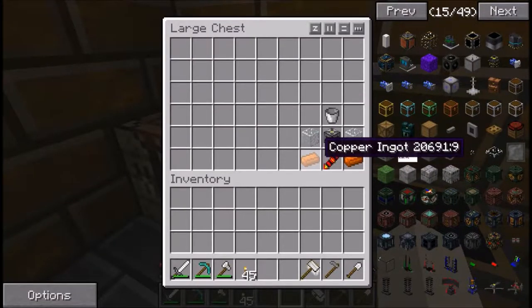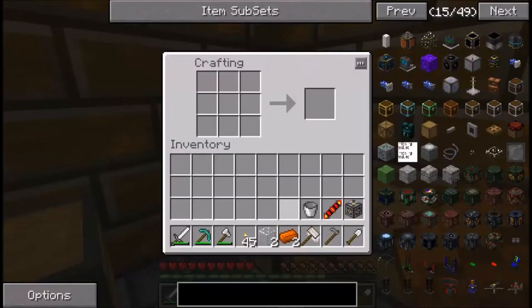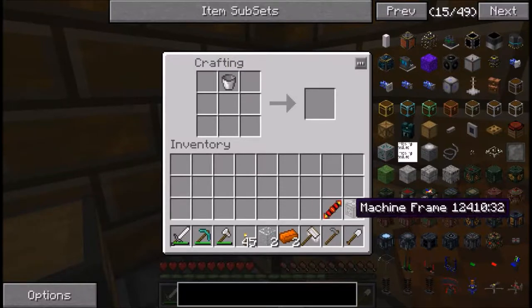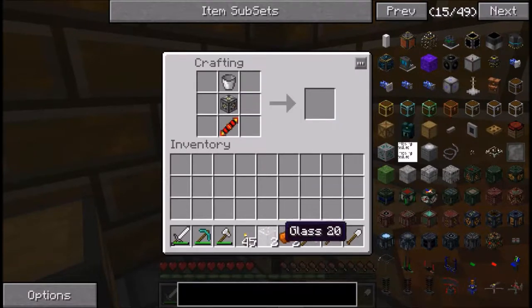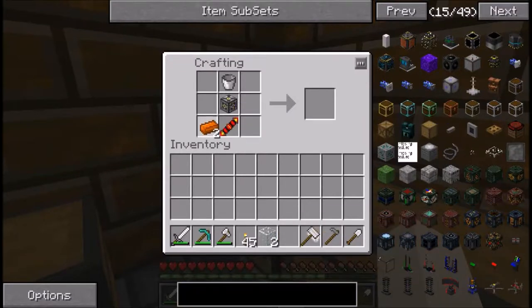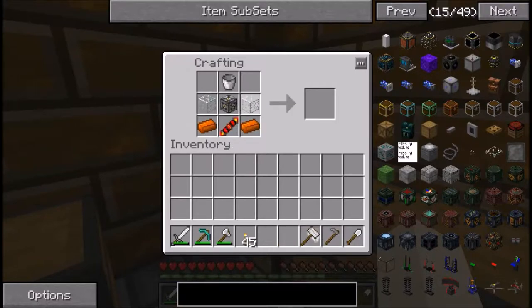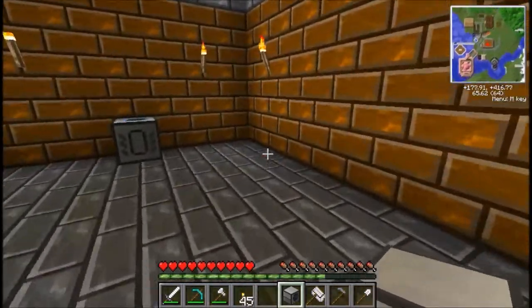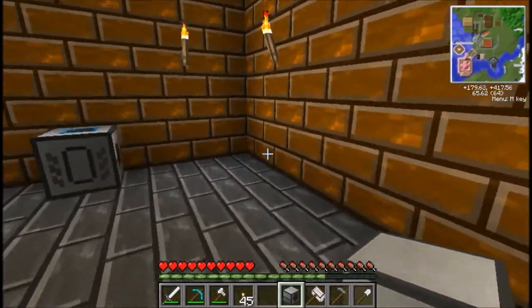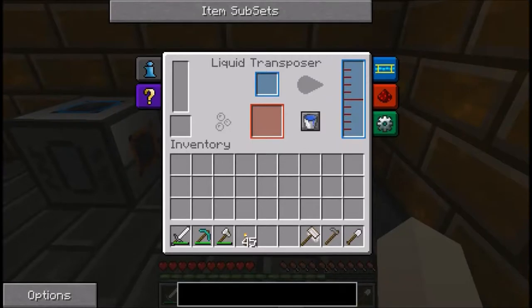That redstone liquid is then pumped into the liquid transposer. To make the liquid transposer: at the top center put a bucket, in the middle of the crafting table put a machine frame, at the bottom center put the redstone reception coil, to the left and right of the reception coil put copper, and to the left and right of the machine frame put glass — makes your liquid transposer.